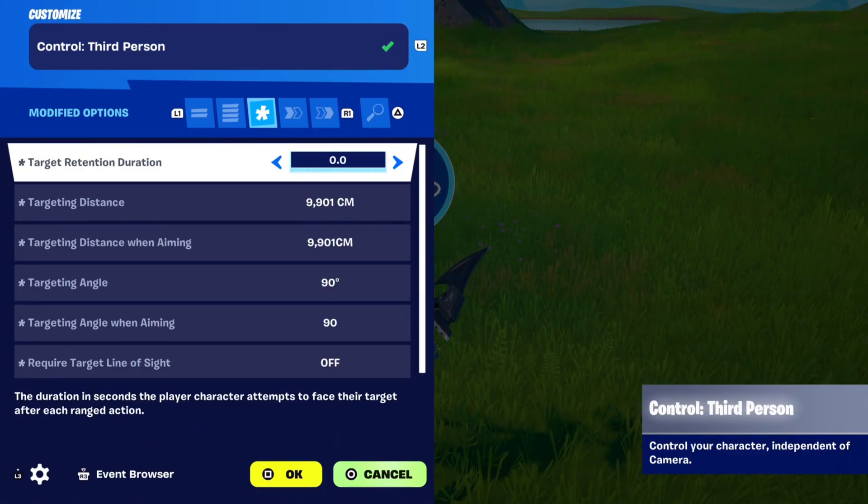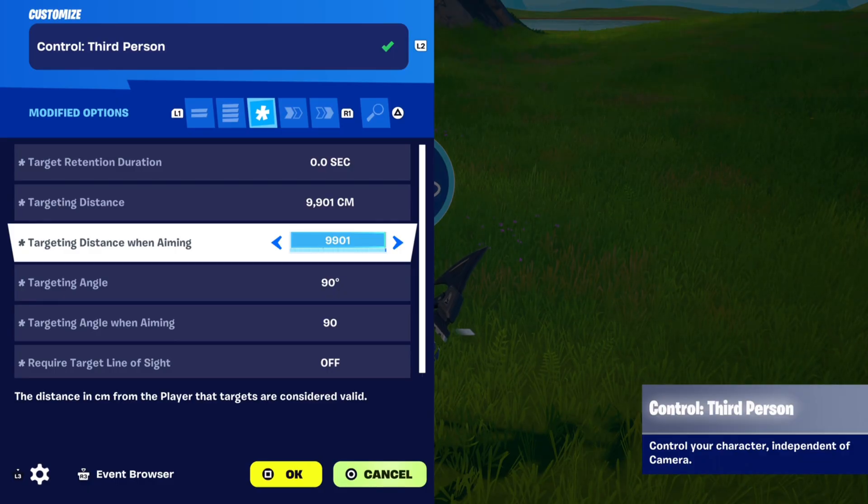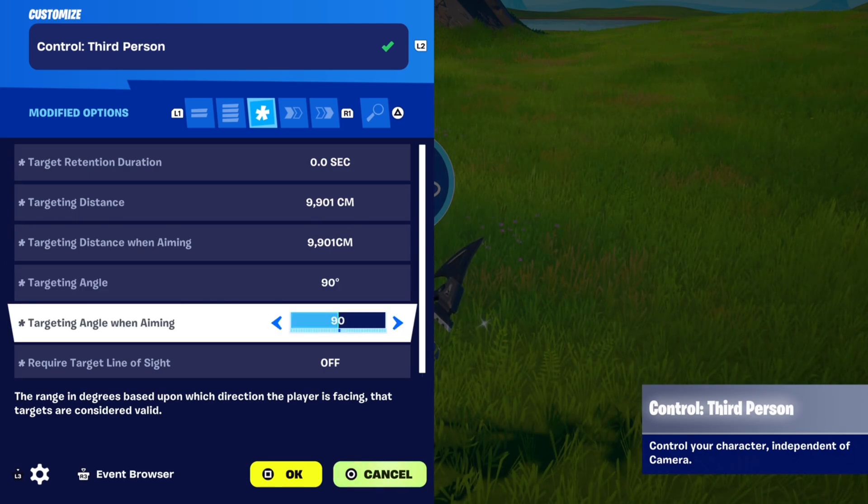Target retention duration: 0. Targeting distance: 9901, which is the max. Targeting distance when aiming: also 9901, which is the max. Targeting angle: 90 degrees. Targeting angle when aiming: 90 degrees.